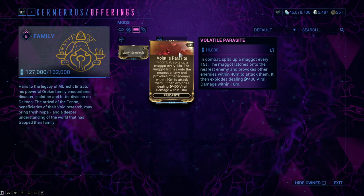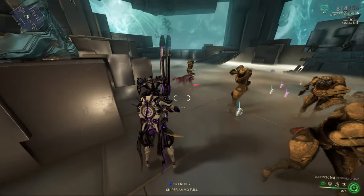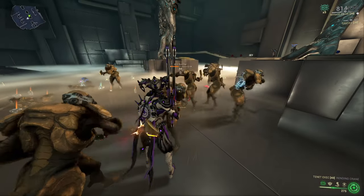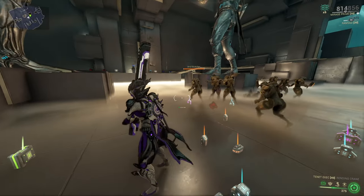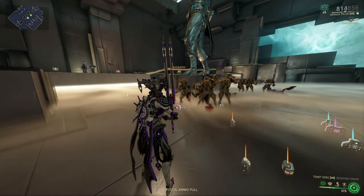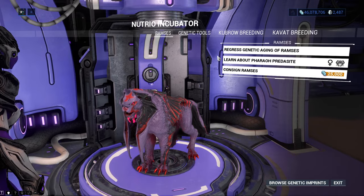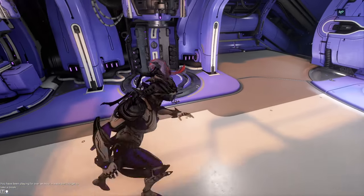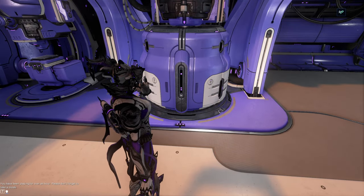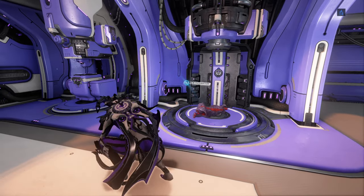The Volatile Parasite maggot explosion procs Viral status effects on all enemies within 10 meters - the damage is negligible but the Viral status effects are insanely powerful. That is it for Predacites. If you want you can regress the genetic aging of your Predacite in the incubator, which turns it into one of the cutest pets in Warframe.